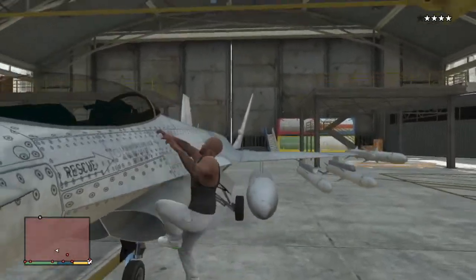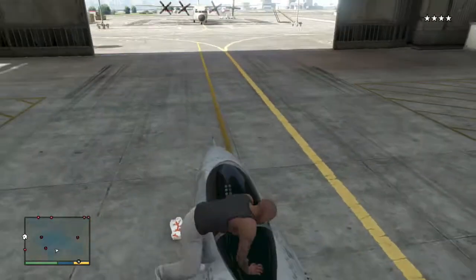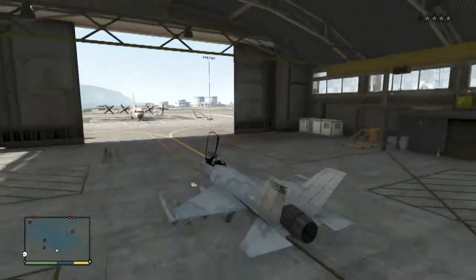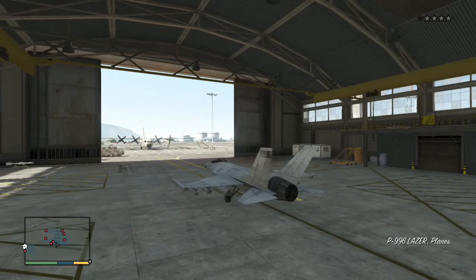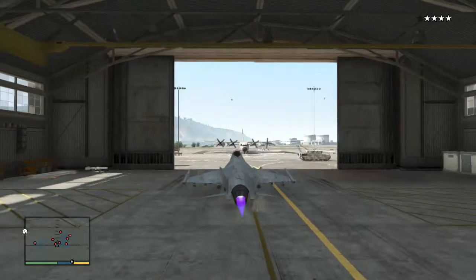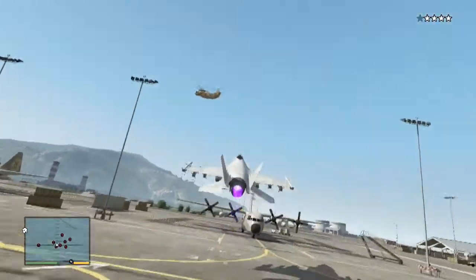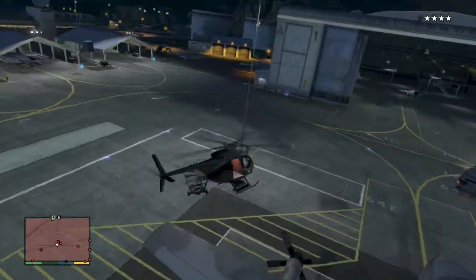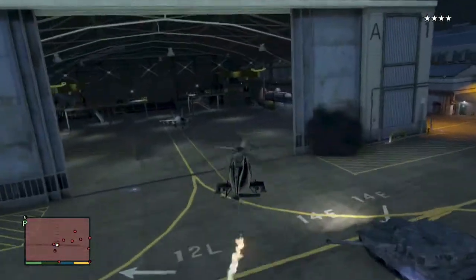The downside to this approach is that it actually takes a while to fly to the base from the airport in Los Santos, and it takes some familiarity with where you are going to land after ejecting out of a plane. Also, if you have not unlocked parachutes from jumping out of a plane, this really isn't a viable option since you would have to go to Ammu-Nation to repurchase parachutes quite often. You could also try to use a helicopter, but I found it to be slow in flying across the base into the hangar.